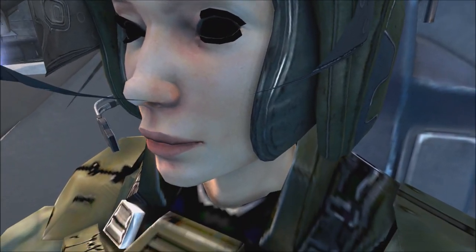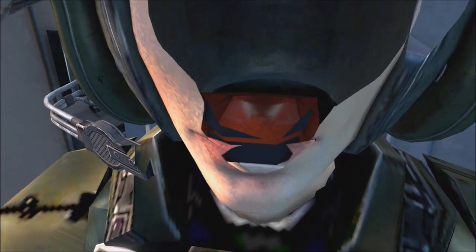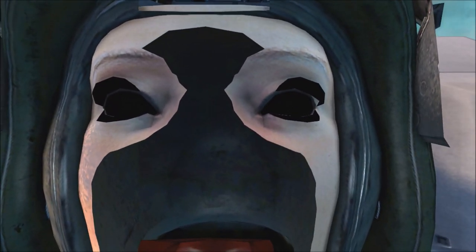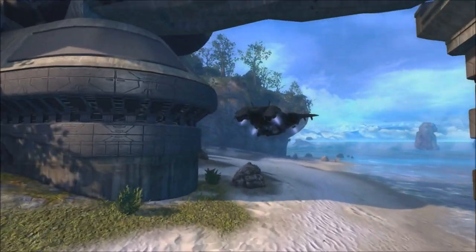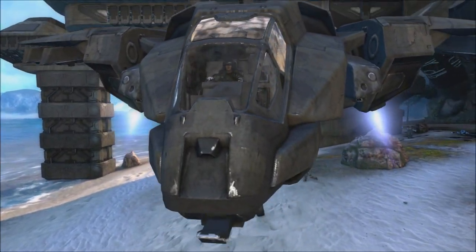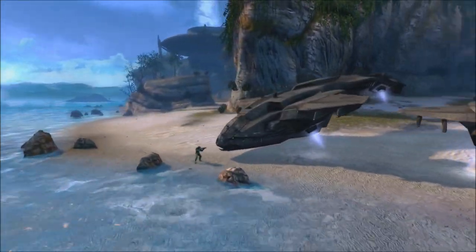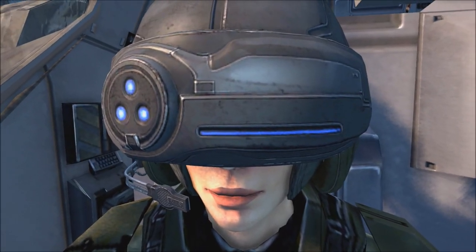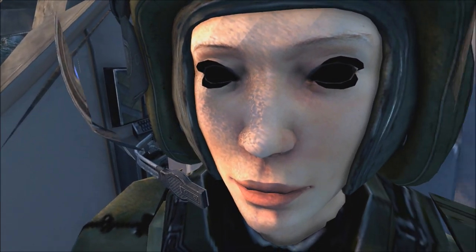In Halo 1, pretty much every Pelican is Echo 419 - it's the same model with the same markings. Even if they're not actually Echo 419 or Foe Hammer's Pelican, they use the same model because it was just easier for Bungie, and later 343 and Saber Interactive, to reuse the same model and texture. They didn't expect most players to look that closely at the Pelican or even get inside and see the pilot's face.